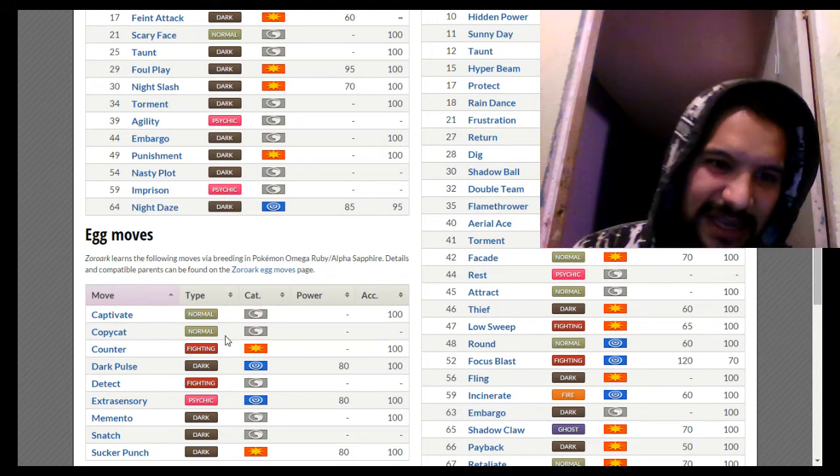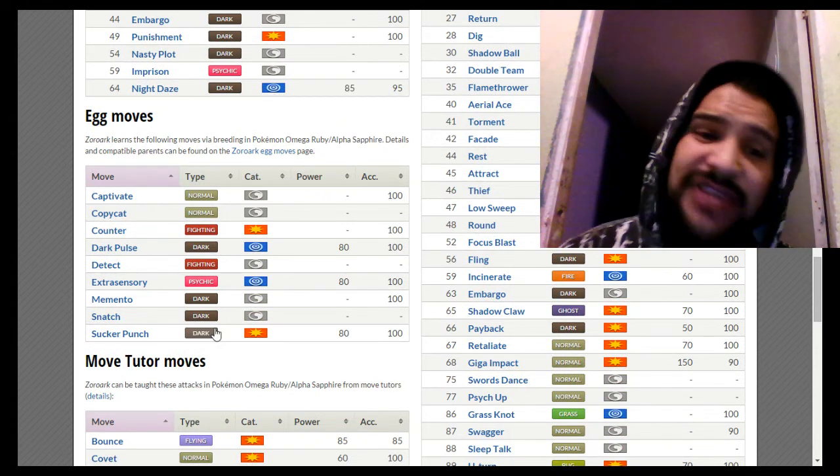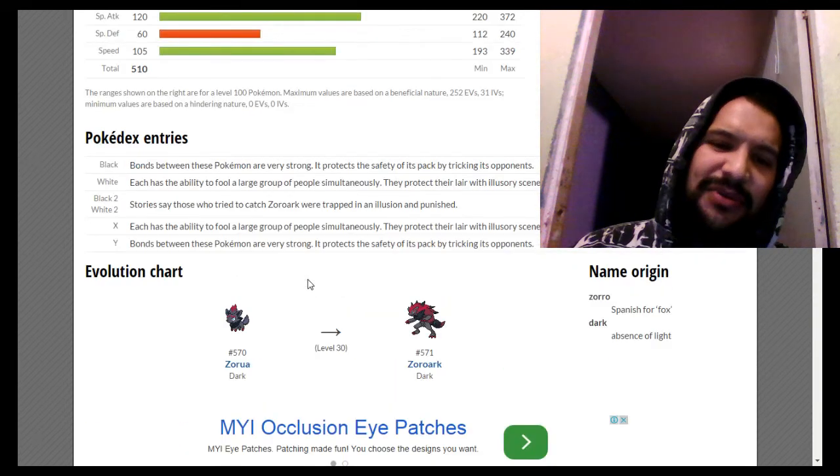Egg moves include Counter and Dark Pulse. The one I'm giving you guys has Extra Sensory as the egg move — let me pull up the actual moveset details right now.